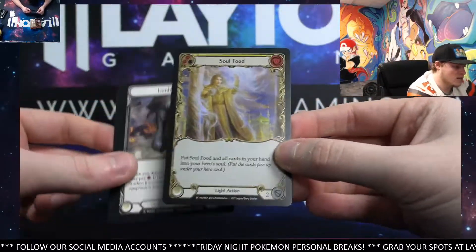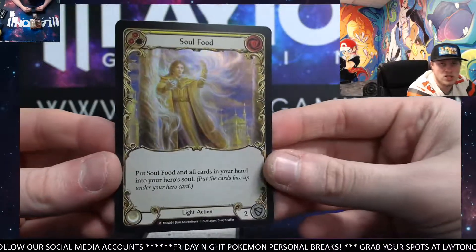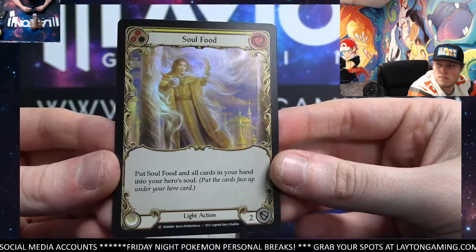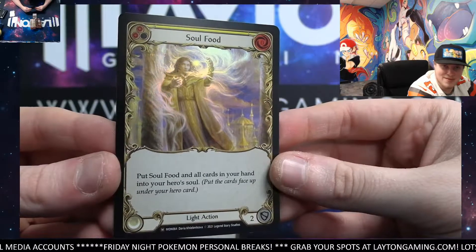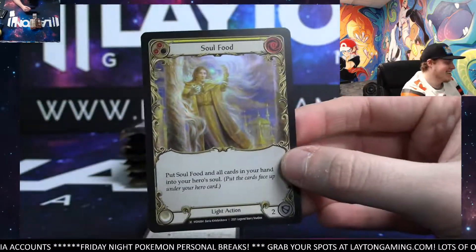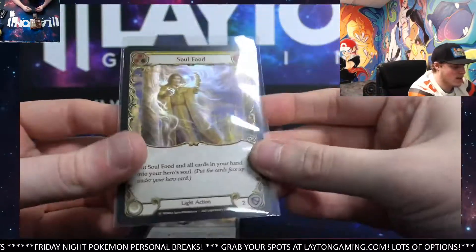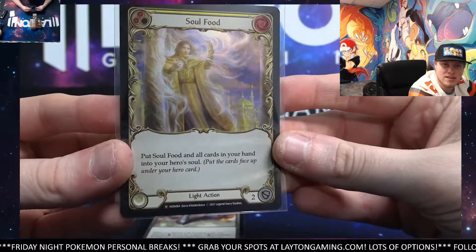Second pack. Soul Food. Foil Majestic. Nice, Sean. Me too, Eric. Me too, man. That is a good pull, though. The Umbreon is good, man. Very nice. There you go, Sean. Just getting going on it as well. Already a Foil Majestic. Duskpath, Dimensional Gateway.